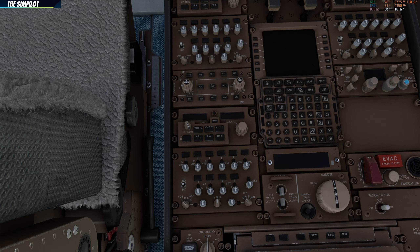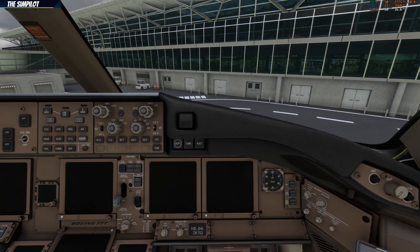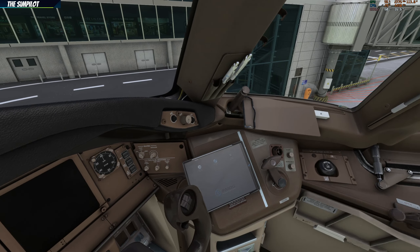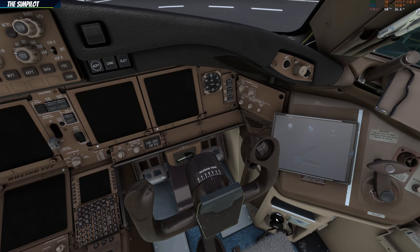Our transponder is located over here, and we have the evacuation control over here as well. Floor lights controls are also here. That's pretty much what we have for the pedestal. There is some injected traffic noise outside. On the co-pilot side we've looked at pretty much everything — it's identical to the captain: you can also open the window, oxygen, the tray. It's just missing the sun visors, but it's pretty much similar to the captain's side.